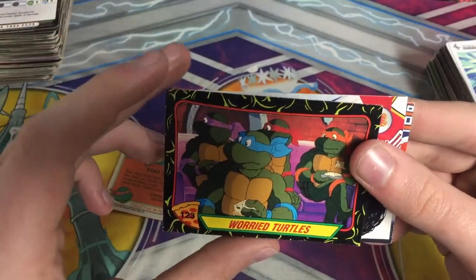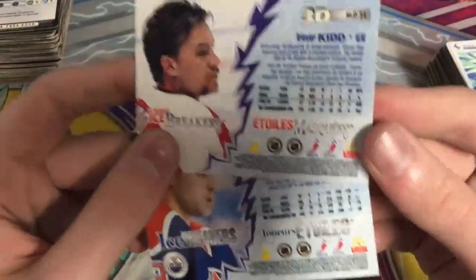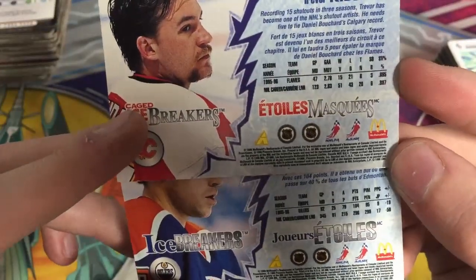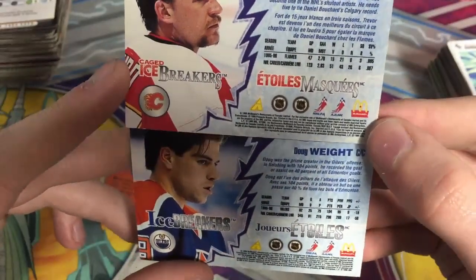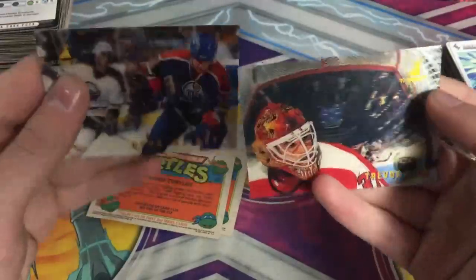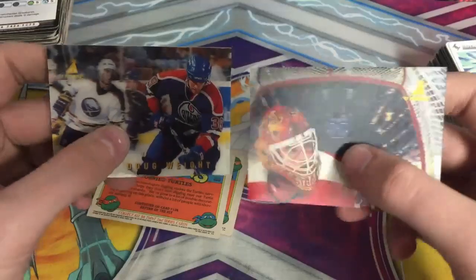You got one — Worried Turtles, the turtles eating pizza. And you got these two McDonald's cards — you see the McDonald's logos on there. By looking through the cards, they were made around 1996, and the cards show Doug Waite and Trevor Kidd. You also got holographic cards, which is very impressive. I don't really collect hockey cards, but I'm actually impressed by how holographic they look.